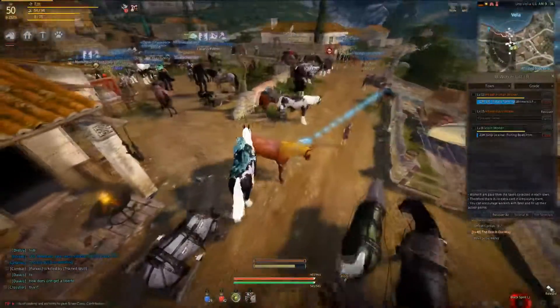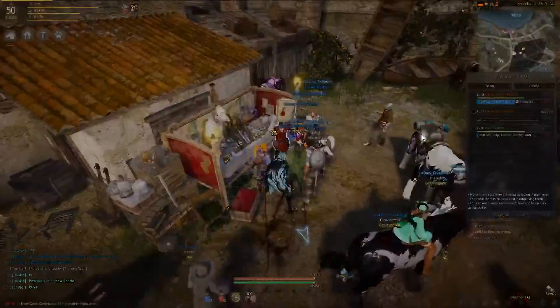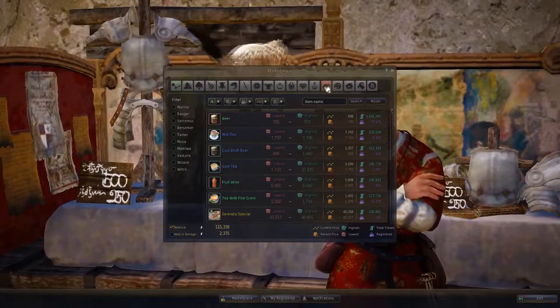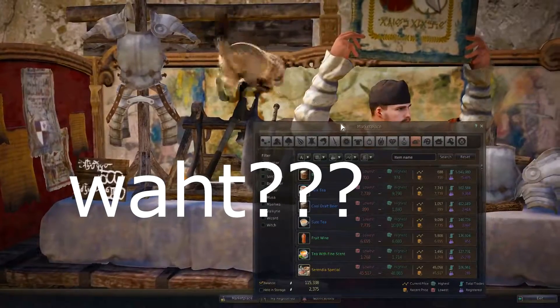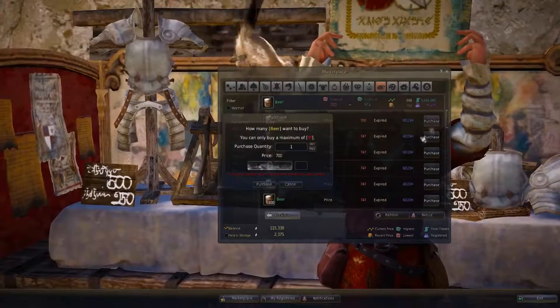Since I'm in Velia I go to the marketplace, check how much beer is, make sure to feed my workers and feed my pets so I don't have to worry about that for the rest of the session. Then I sell all my fish and head over to Heidel.